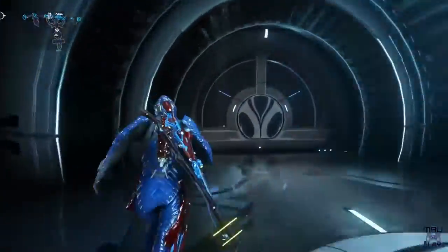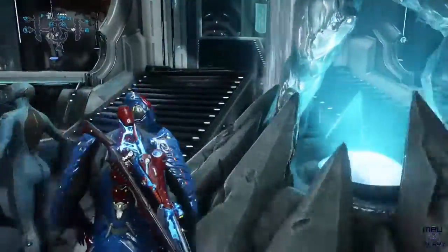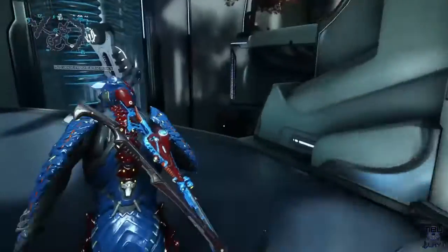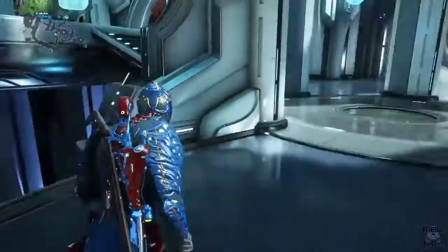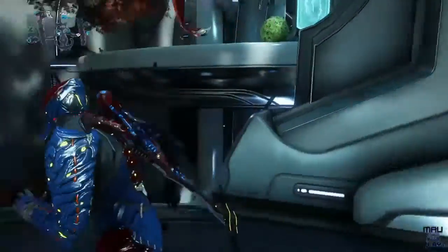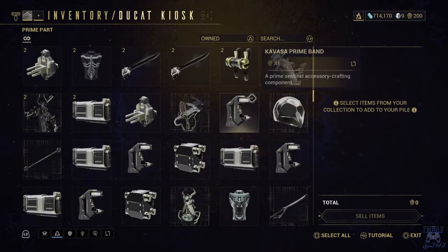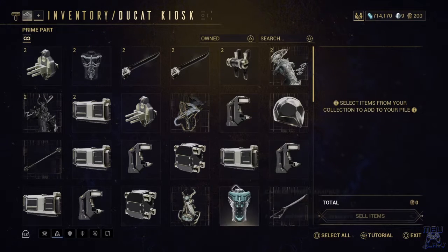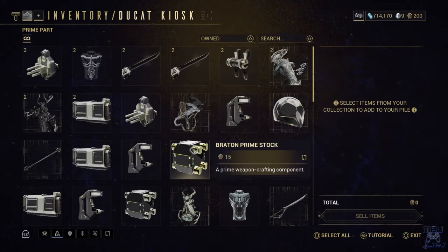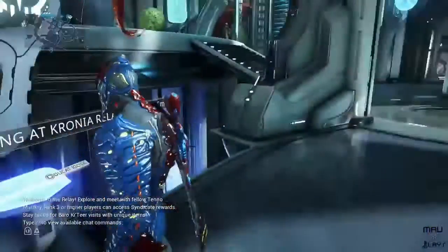Once you're in here, I'll give you an example. Baro Ki'Teer — the trader — is usually standing right here, and this is where you can get Ducats for your stuff. So if you want to sell anything extra that you have, or that you've already used, you can sell it in exchange for Ducats, which you can then use for mods or anything he has for sale.